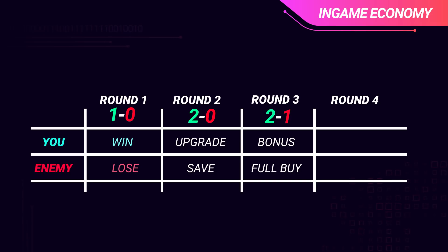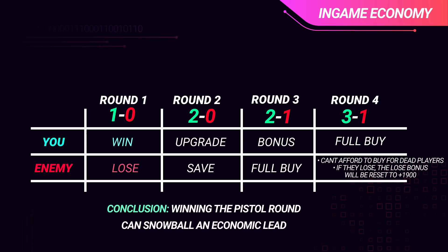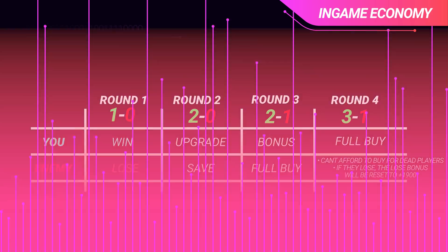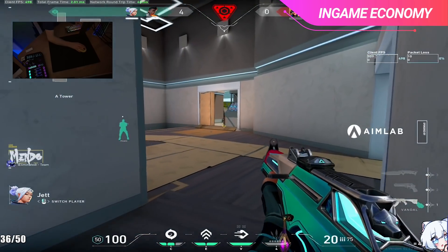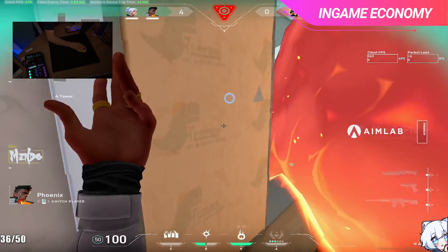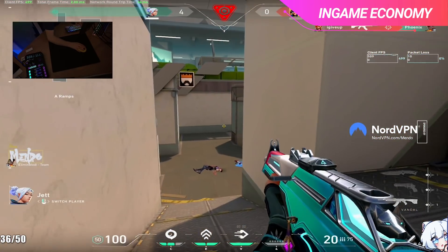Worst case scenario, the other team wins that round, but that just means they don't have enough money to buy guns for the people who died, and it resets their loss streak — so the team that originally won pistol round still has the economic advantage. They also have a huge chance of winning the next round and setting themselves up to snowball for the rest of the game, while the other team is getting almost no money whenever they lose that round and cannot force buy back. Winning this round almost guarantees the next round, so it pretty much locks in a 4-to-1 lead. This happens twice per game, each half, and leads to huge momentum shifts and snowballs very early in the game.